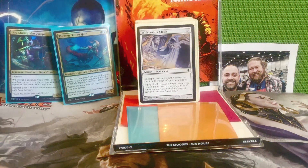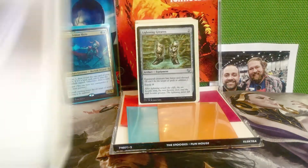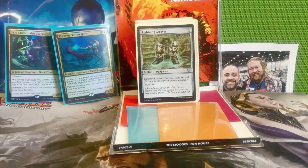Next we've got a couple ways to protect our big creatures. There's Whisper Silk Cloak — three mana for an equipment with equip for two. The equipped creature is unblockable and has shroud. Unblockable is really important to get that combat damage in, and when we have big spooky Eldrazi we want ways to protect them or they might not survive one round around the table. Next is Lightning Greaves — two mana for an equipment with equip zero. Equipped creature has haste and shroud.